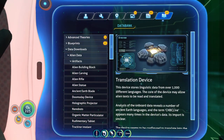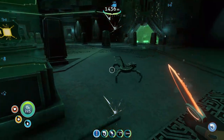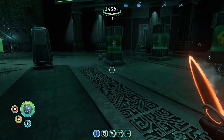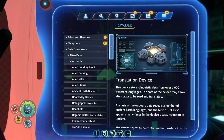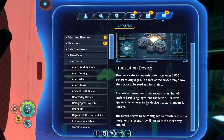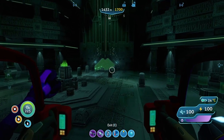Translation device — this device stores logistics data from over a thousand different languages. The core of this device may allow alien text to be read and translated. Analysis of onboard data reveals a number of ancient Earth languages. The term 'CHBCLive' appears many times in the device's data — its import is undeclared. The device seems to be configured to translate into the designer's language; it would not work the other way around.